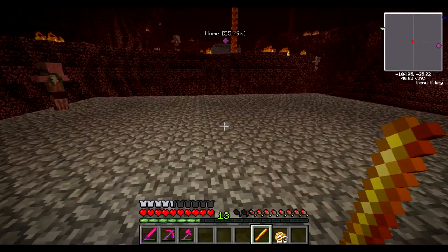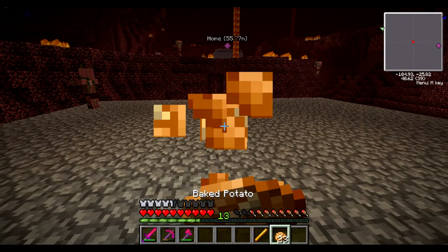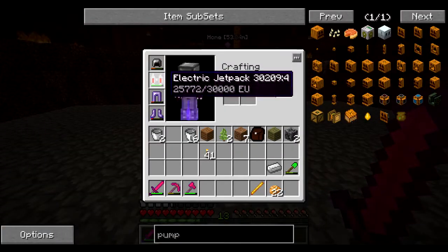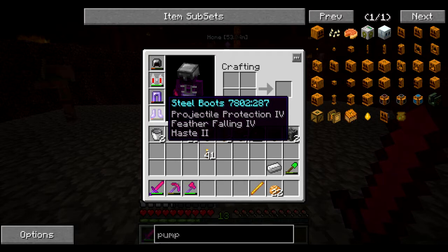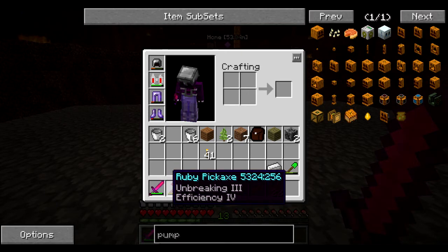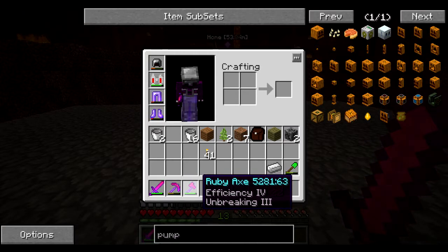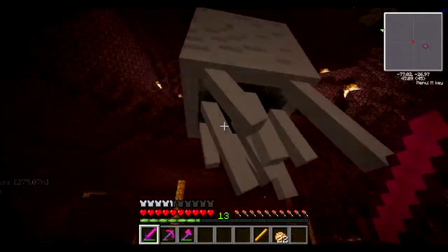I don't want to die here. So let's just give it a second. While we're waiting, we can look at my protection 4 steel legs, projectile protection 4, feather falling 4, and haste 2 steel boots. Sharpness 3 ruby sword, which is actually a 2-hit kill. Unbreaking efficiency 4 and efficiency 4 unbreaking. Nothing too special, but it's nice to have.